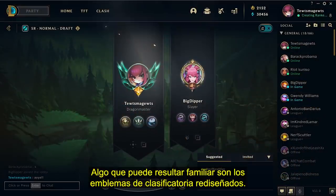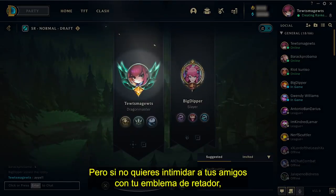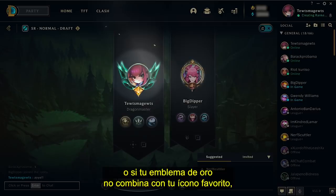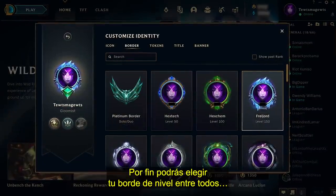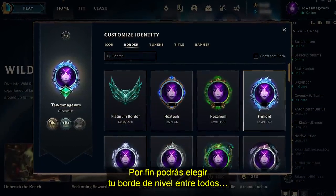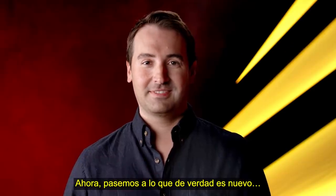Something that probably looks familiar are the redesigned Ranked Crests. But if you don't want to intimidate your friends with your Challenger Crest, or maybe your Gold one doesn't really match your favorite icon, then we have good news. You'll finally be able to choose your level border from any of the ones you've already collected. Now let's get to the really new stuff — challenges.